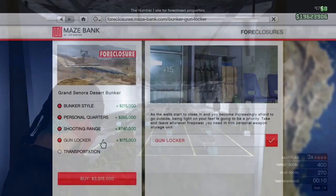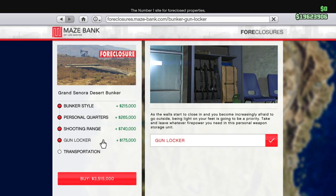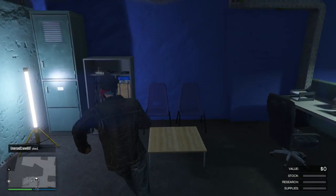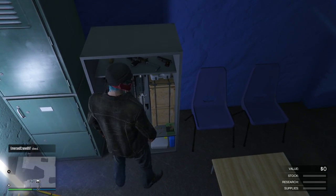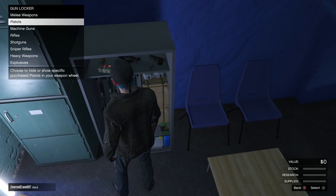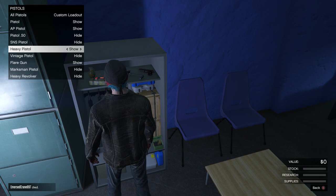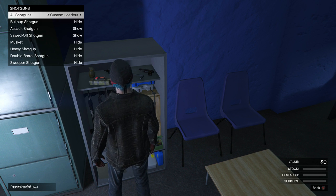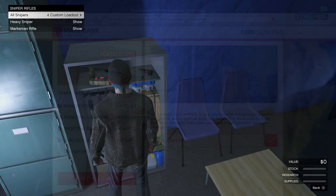Next up is the gun locker for $175,000. This is actually quite a good price if you don't already own one. If you don't own one in your biker business or in your Finance and Felony office, I'd say go for this. However, I probably wasted my money on this — I already have one in my office, I just wanted to show you guys. Personally, I have never gone back and redone my weapon loadout because I just have no reason to.